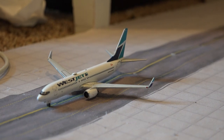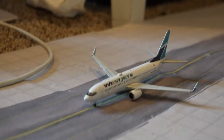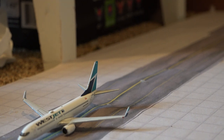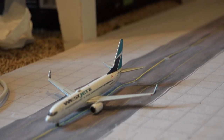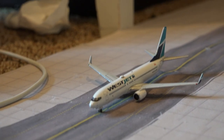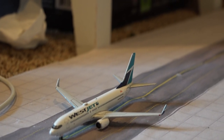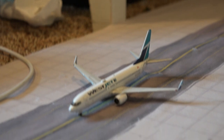And we have a WestJet 737-800 — this is our last plane for the update. This one will be heading out to Edmonton, or Extension AJ's airport — one of those special user routes.